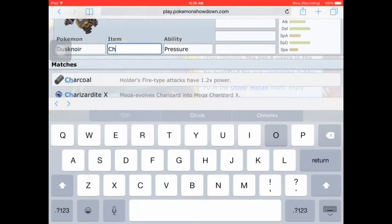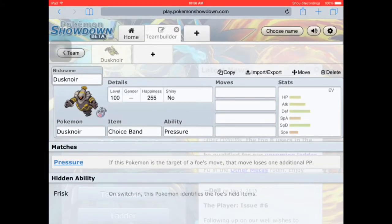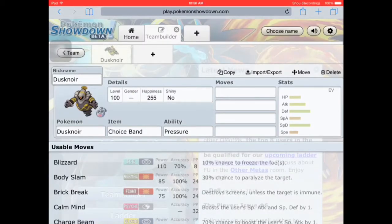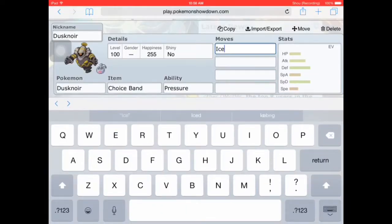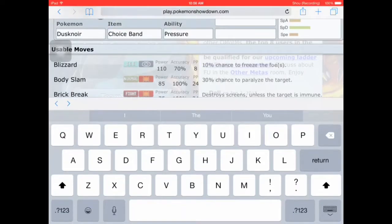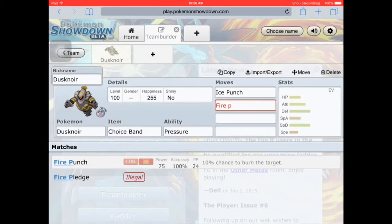I think a Choice Band would help. And I think the ability Pressure would be great. The moveset I recommend is ice punch and fire punch.